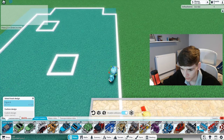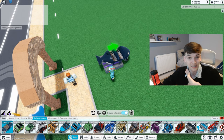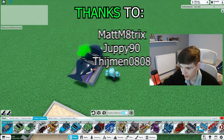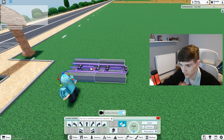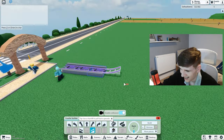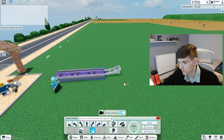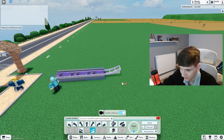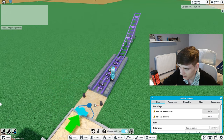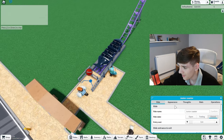Head over to roller coasters and get the first coaster, which is Junior Coaster, and build it like so — copy exactly everything you see on this park right here. Place it down and extend it out to three stations. All of the stations will be three stations long, and then around three to four tracks depending on the coaster. If you don't want to risk any coasters crashing, go four tracks. Then click on it — it says ride has no entrance — so build that right behind the station, put the exit right there, and open it.